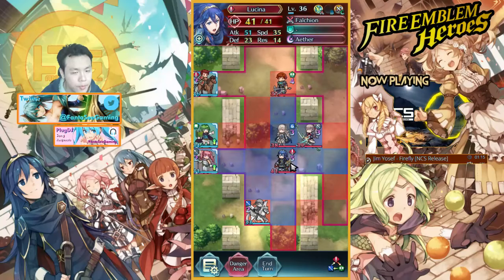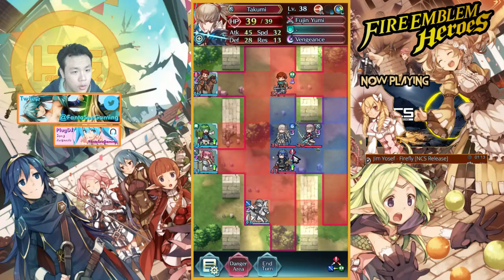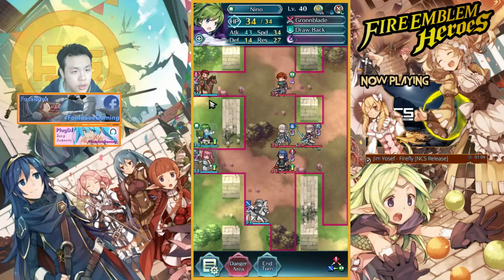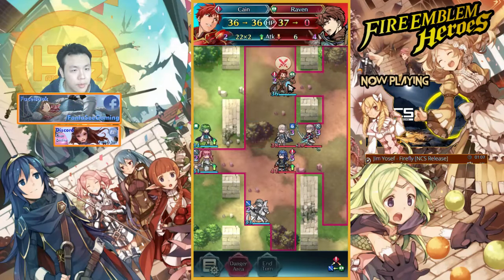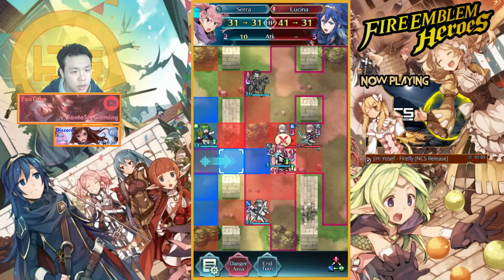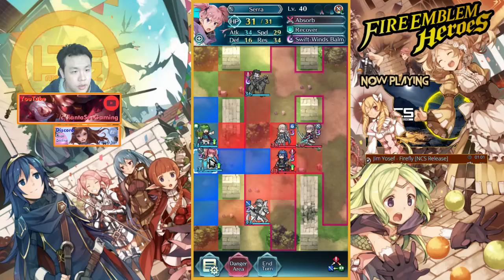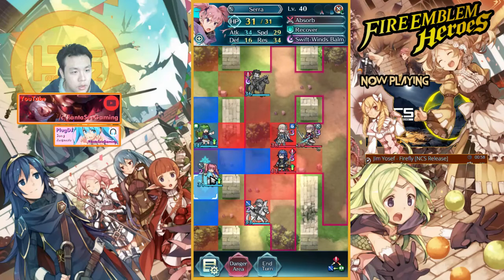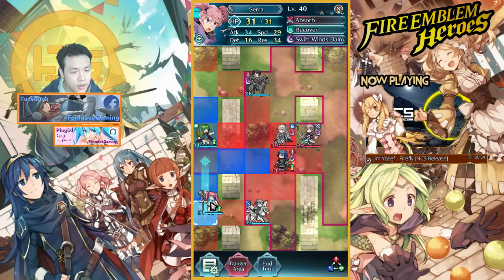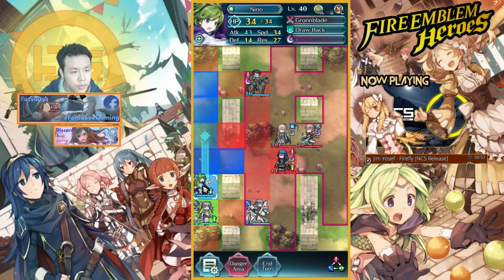I think what I'll do is I'll bait Lucina in. Oh shit, Takumi can hit me as well here. Then it doesn't matter, because if he goes down and hits Chana, I can... Okay, I think Shana's dead. There's nothing I can do. Shana's fucked.